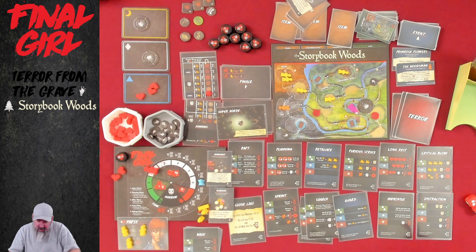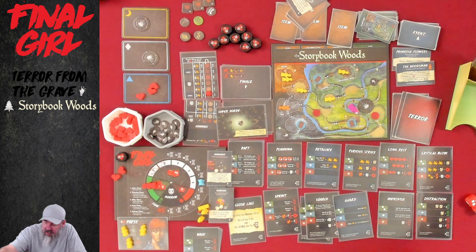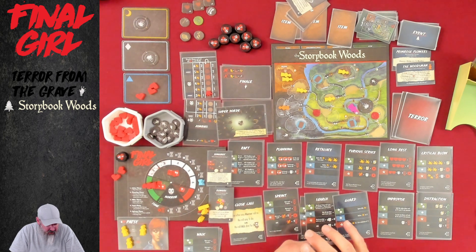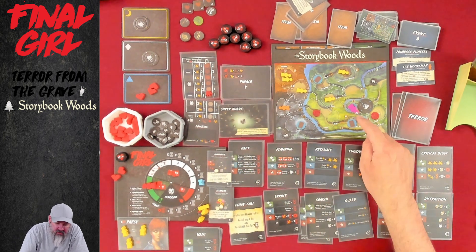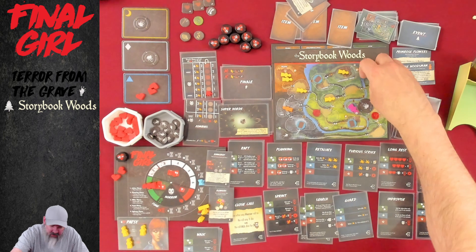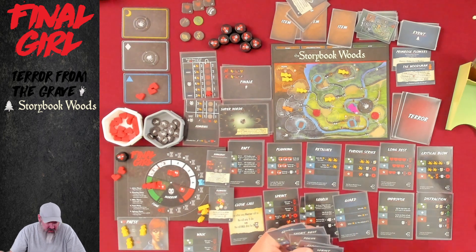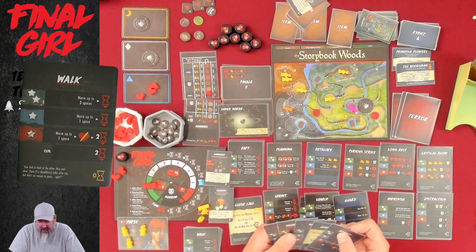We can't let that horde get out of hand, which is terrible because I don't have a single attack card. This is awful. They're done — panic phase, I've got nothing. Upkeep, I've got nothing. Back to us. First thing is we're going to use the flowers to bring our horror back down and get our third die again. Now we're sitting in a group of people we can't even hurt that have three hit points.